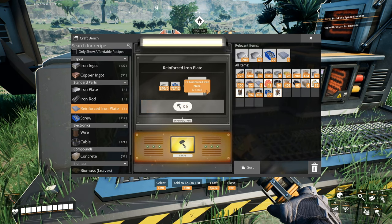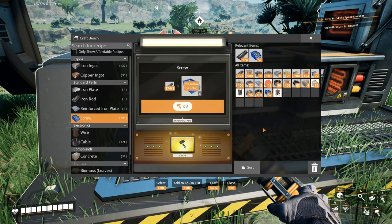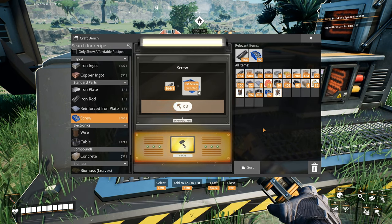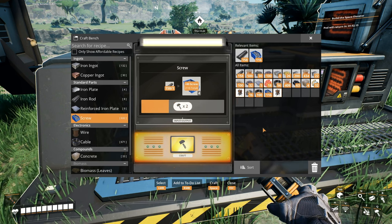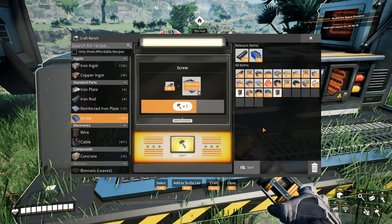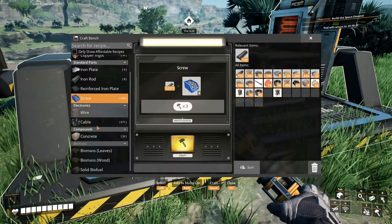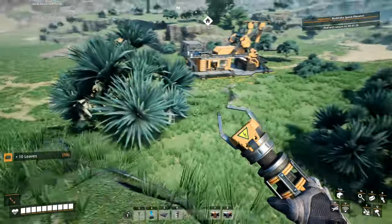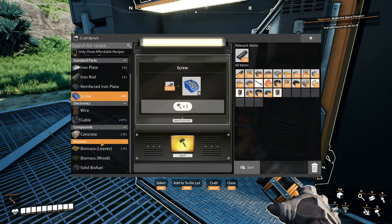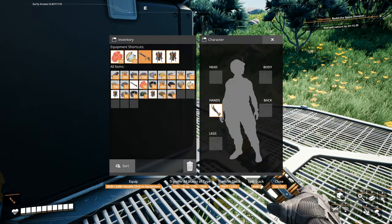We just need five reinforced iron plates, then we'll make up the rest. It's going to take a lot of screws — I know it's like 160-something screws plus the screws for the reinforced iron plates. It's still kind of annoying, but at the very least we won't have to worry too much about power once we get the chainsaw. Okay, there we go — we have enough. Now we just need to make the biofuel, which means we need to collect foliage first. Chainsaw time!